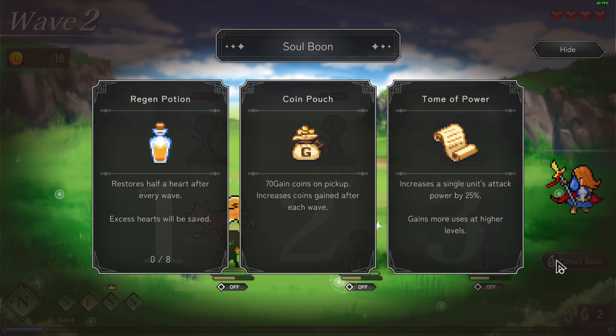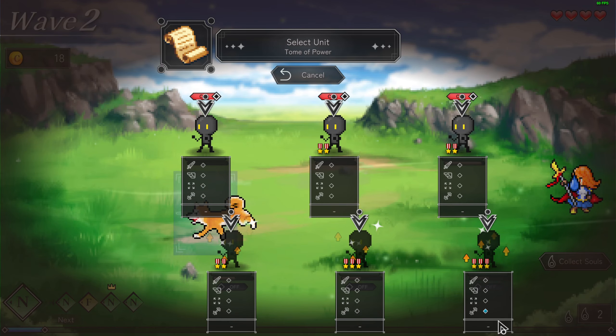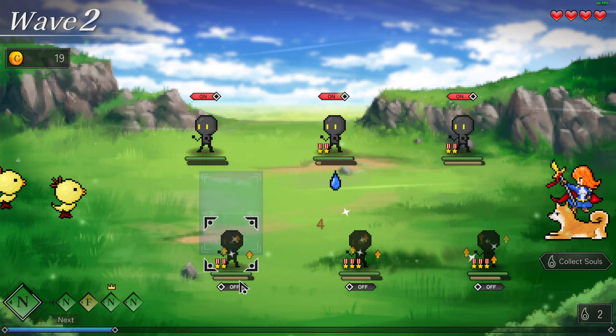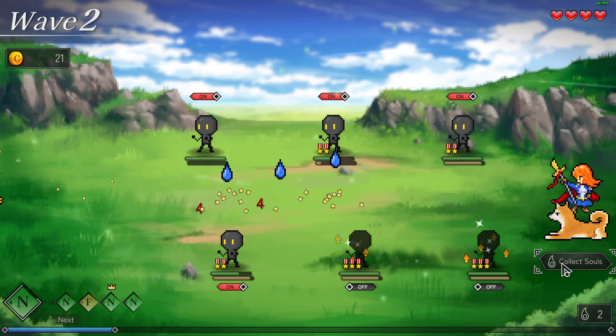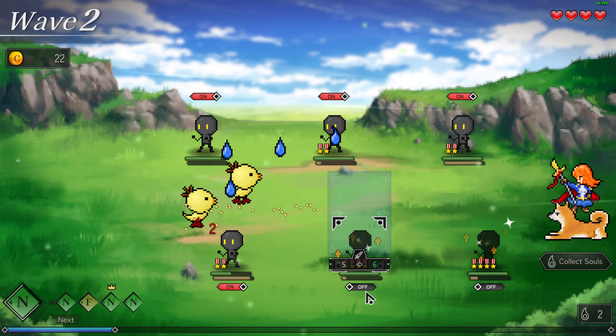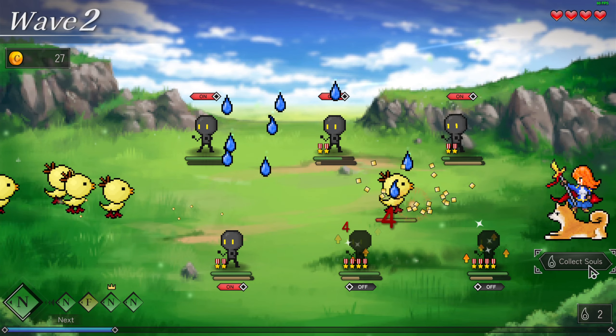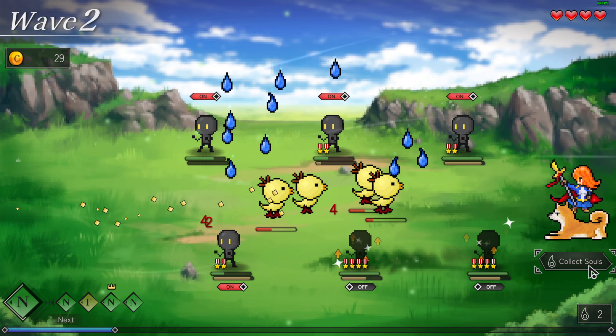Collect the salts. There's a regen, fresh ocean — wait, where's my heart? Oh, that's the heart coin pouch. Pouch gives 70 coins on pickup and increases coins gained after each wave. Also increase single attack power by 25%, gains more uses the higher the level. This dude is going to be our super character. By the way, if you collect the salts too early, we lose.